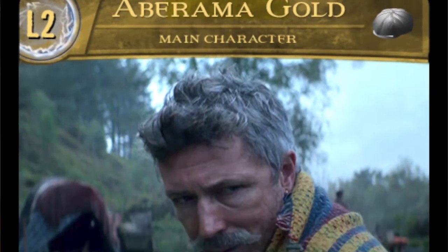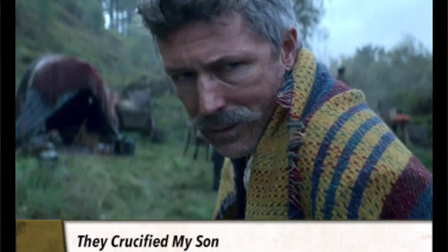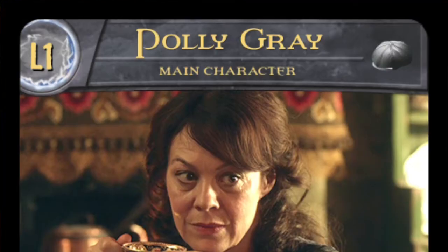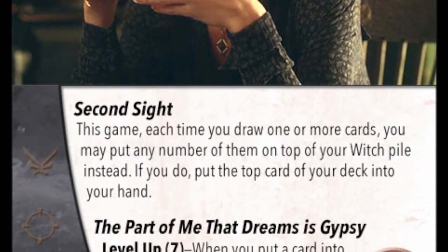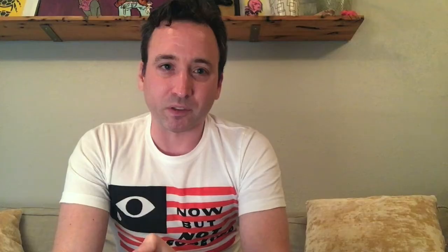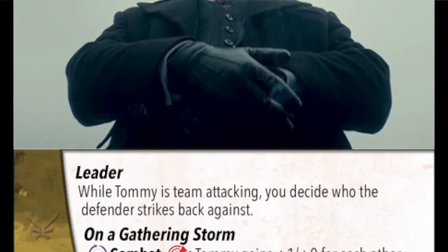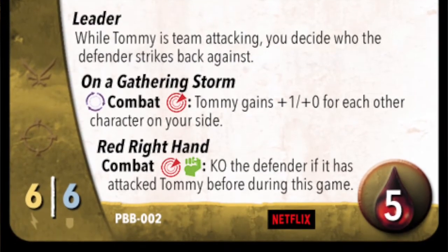I wanted each character to have its own play style and sort of be a puzzle you have to figure out. A character like Aberama Gold or Grace Burgess — as they progress through the game and level up, they kind of tell a story that follows along with the show. A couple of cards like Polly Gray and Luca Changretta encourage starting at a disadvantage early in the game, and then you can reap the benefits in the late game with their superpowers. Then there's Tommy Shelby, who has a pretty challenging level-up power but can potentially KO main characters by paying a couple of locations in the late game.